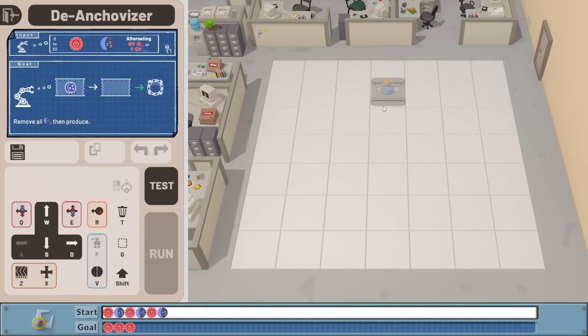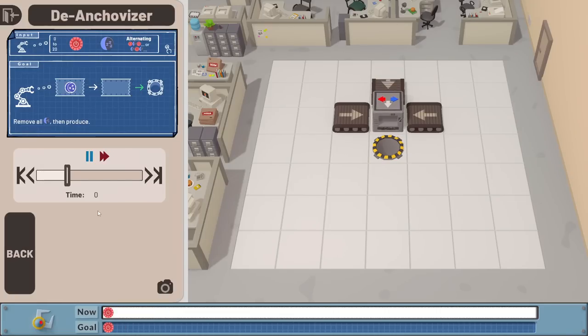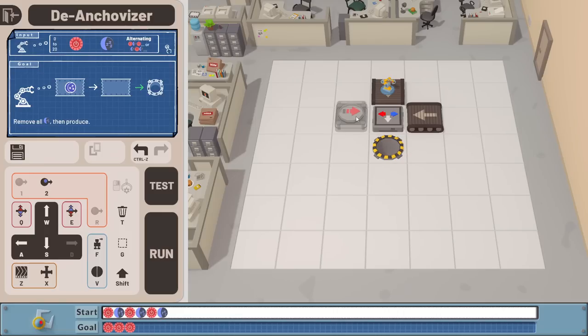Remove all blues. That shouldn't be too hard at all, which makes me think it's going to be. In the event there's nothing, that passes - absolutely fine. In the event of blue, just try again, feed it back in, because this doesn't just feed this direction because of blue, it also removes the blue. So shove it back in. But in terms of red - what happens if I just run some tests here? A red went in. Delivered robot with incorrectly programmed tape. Why? Because we removed the red. In the event we get rid of a red, restore it.